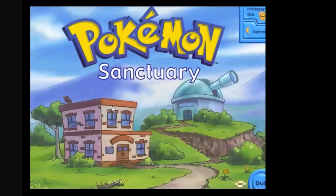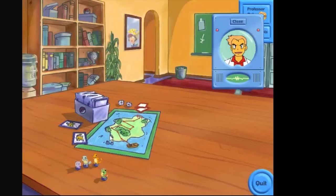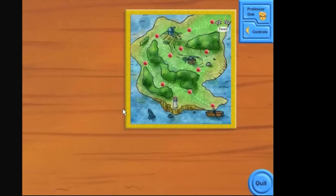'Only Pokémon Trainers are allowed past this point.' Got the other Pokémon Trainer. 'Welcome to the Pokémon Sanctuary. Where would you like to go today? The Trainer Center? The Observation Lab?' Really? There's two places? Do we really need a map screen for two places?